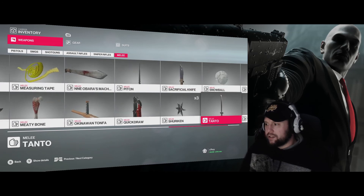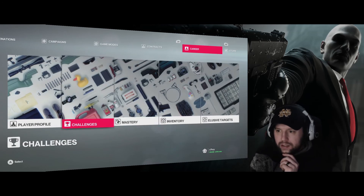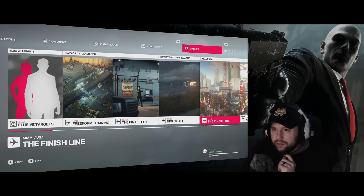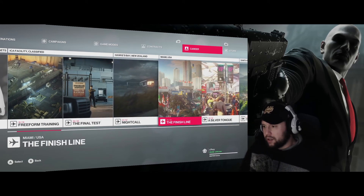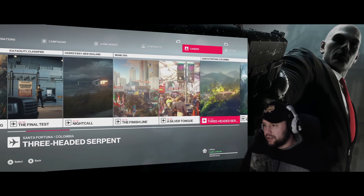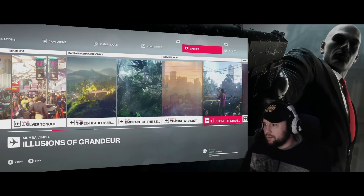As far as challenges go, I put a lot of effort into completing all challenges as best I could. Leaving behind 111 out of 111 on The Finish Line. Sapienza has a pile so you're gonna see that number come up. 39 of 39. I'm three shy on Columbia and four shy in Mumbai.